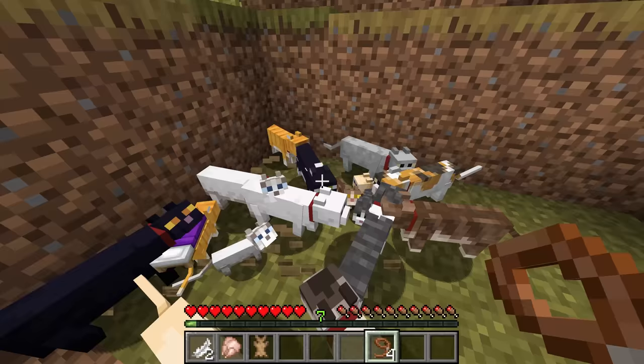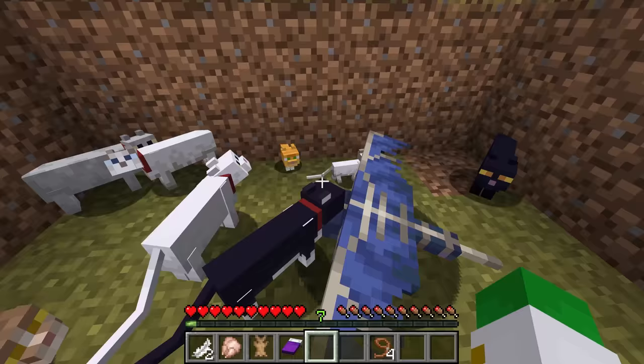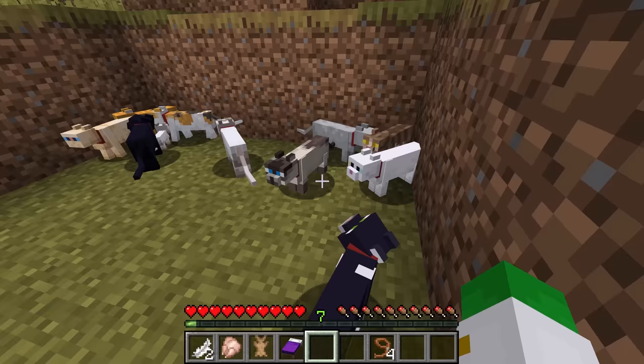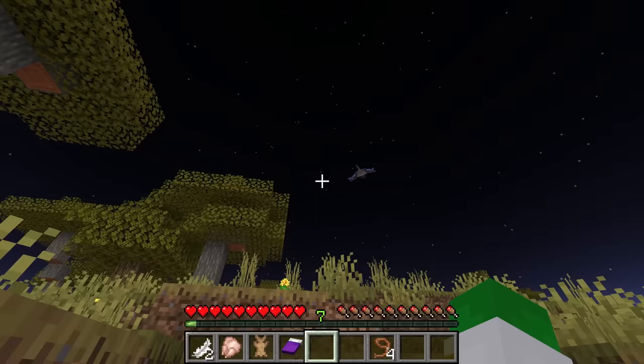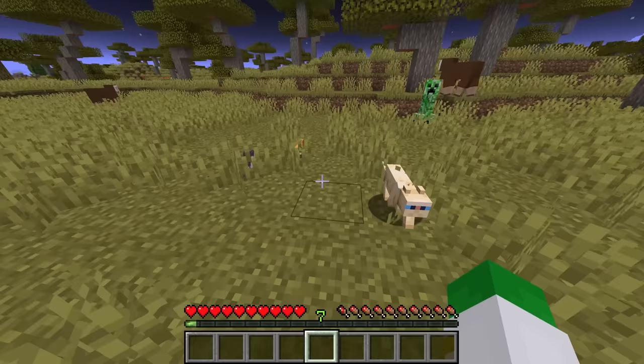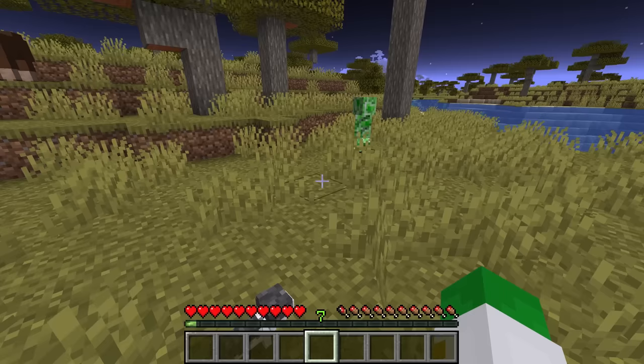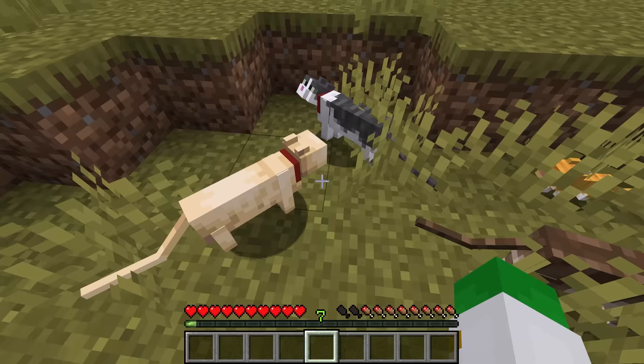A more main use of the cat is its ability to scare off mobs — specifically phantoms and creepers. If you have cats near you, phantoms cannot get close, likely because the cats hunt them at night. As for creepers, although a creeper will still explode if it gets very close to you, once it notices even one cat it'll just run the other way, as you can see here.